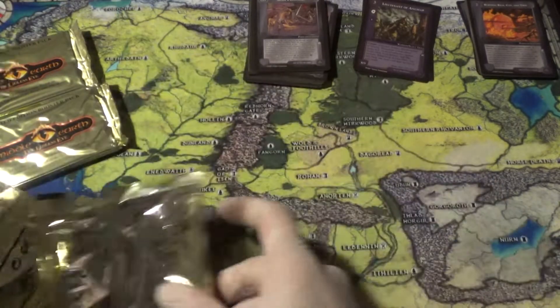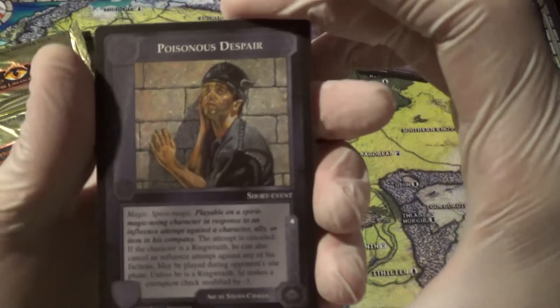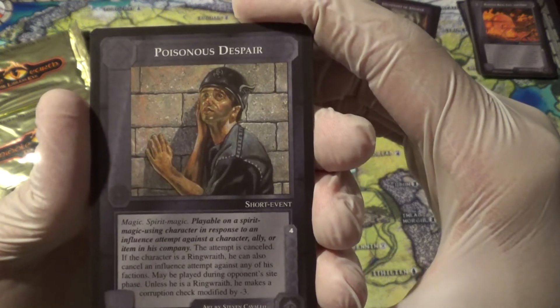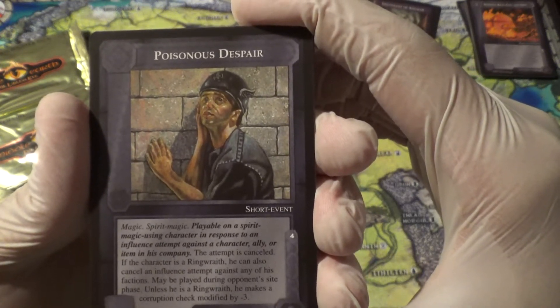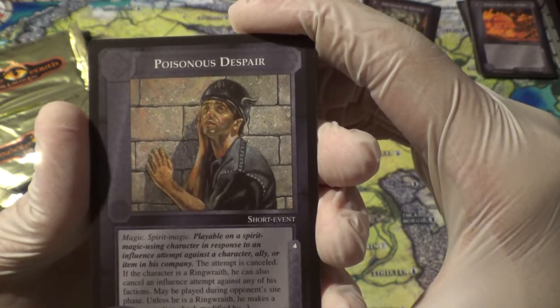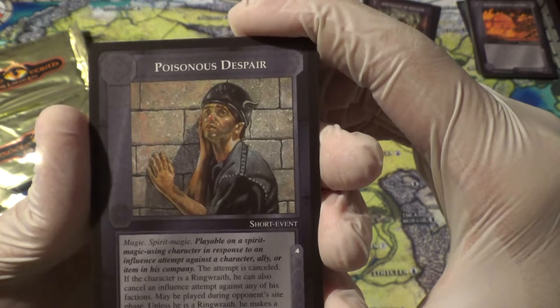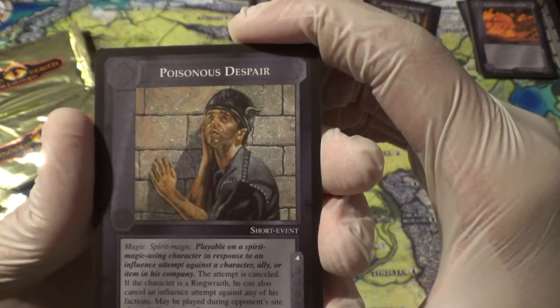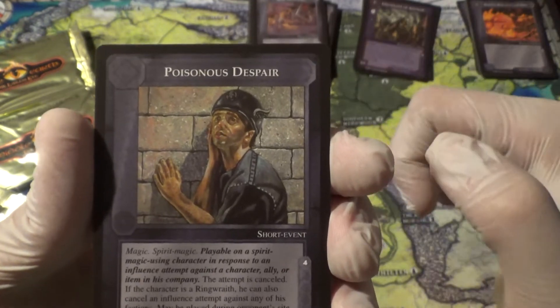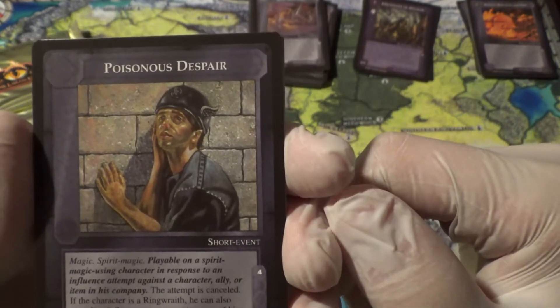Alright, uncommons. Poisonous Despair. Spirit Magic: in response to an influence attempt, the attempt is cancelled. If he's a Ringwraith, he can also cancel an influence attempt against any of his factions. So this kind of goes to what I was talking about before — if your opponent is trying to influence stuff away from you, you can say not today.